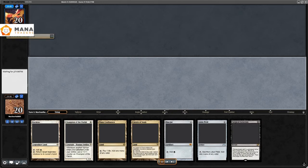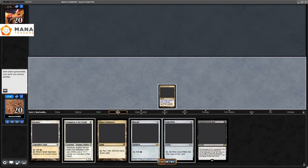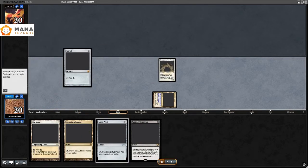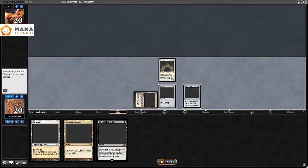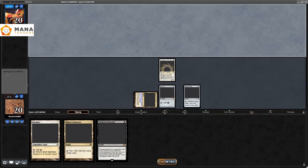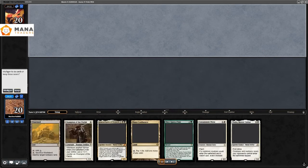Game two: I have Surgical Extraction, Lotus Petal, and Karakas. Cavern of Souls comes into play, I play Champion of the Parish. They mulligan to three. I play Lotus Petal, Mox Jet, Champion and I have a Surgical — just praying it's good enough. They draw a card and concede.